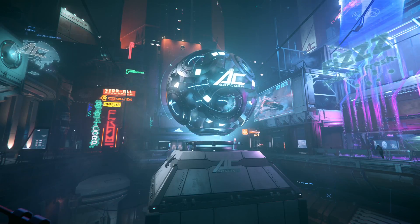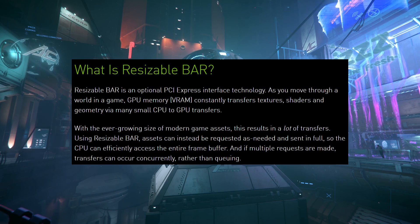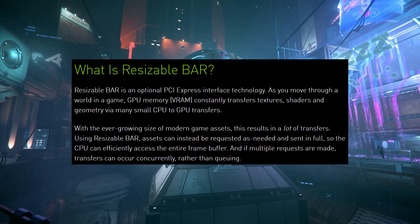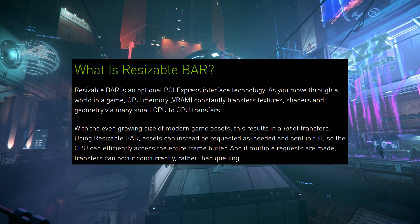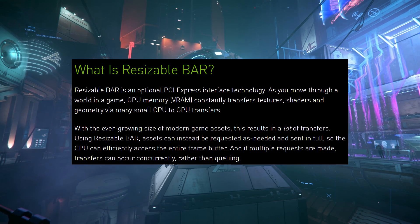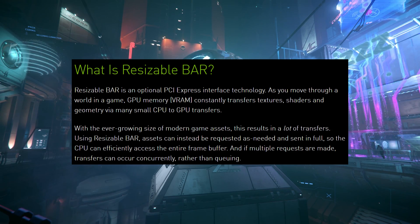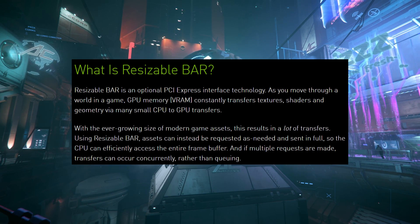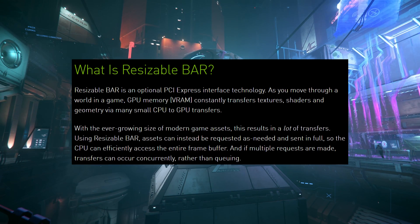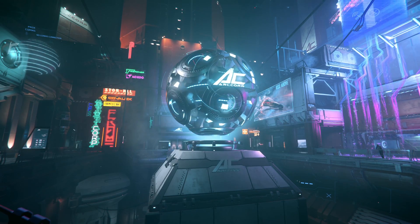First, let me read NVIDIA's explanation of what Resizable BAR is. Resizable BAR is an optional PCIe interface technology. As you move through a game world, GPU VRAM constantly transfers textures, shaders, and geometry via many small CPU-to-GPU transfers. With ever-growing modern game assets, this results in a lot of transfers. Using Resizable BAR, assets can instead be requested as needed and sent in full, so the CPU can efficiently access the entire frame buffer, and multiple requests can occur concurrently rather than queuing.